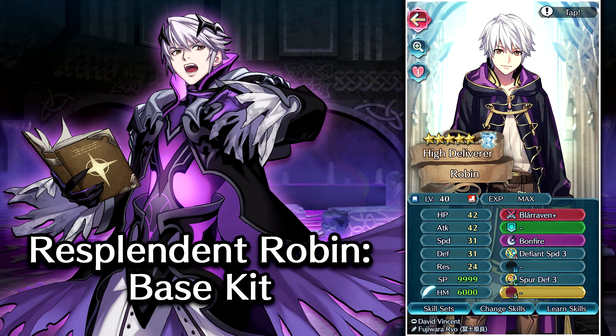Robin is a Day 1 unit and his base kit was Blar Raven Plus, Bonfire, Defiant Speed 3, and Spur Defense 3. Now, you want to talk about skills that could really use a Level 4 upgrade — we got to talk about those Defiant skills. They're just so bad. They were bad Day 1, they haven't even been power crept — they just never were relevant, regardless of what time period we're talking about.